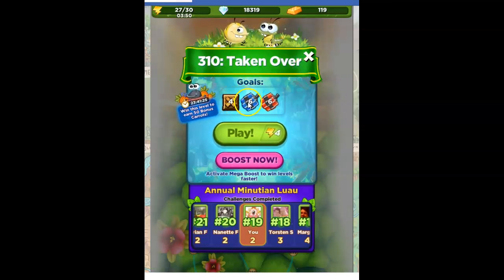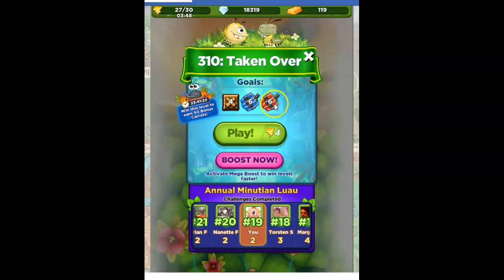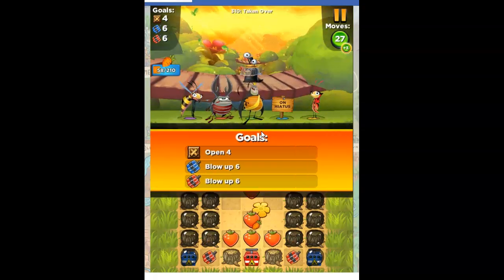The goals are to open four crates and to detonate six each of blue and red dynamite. So we're going to have to look for those different colored detonators and see how tough it is to get to them.